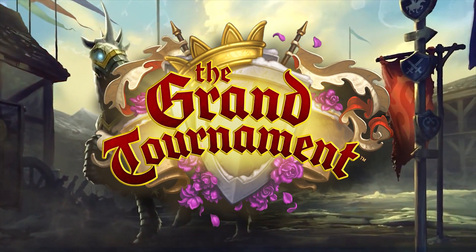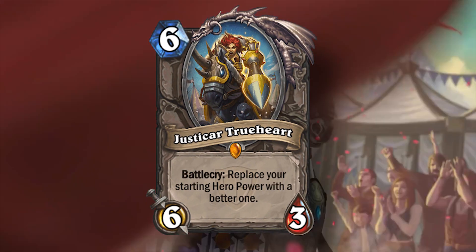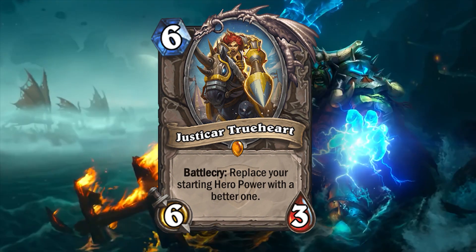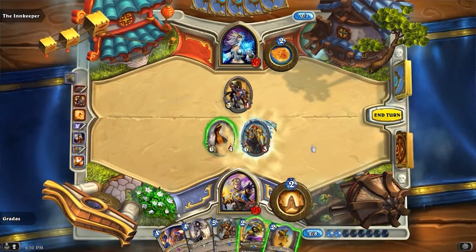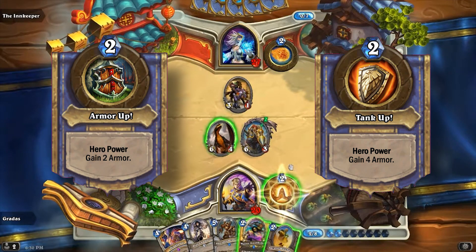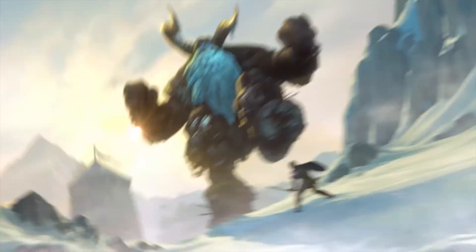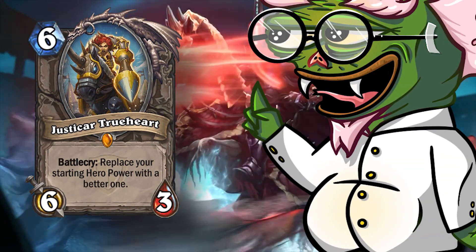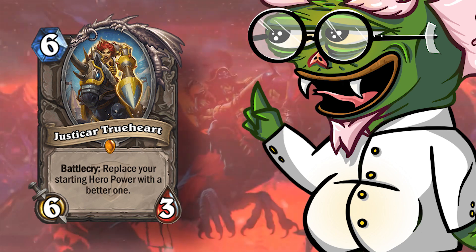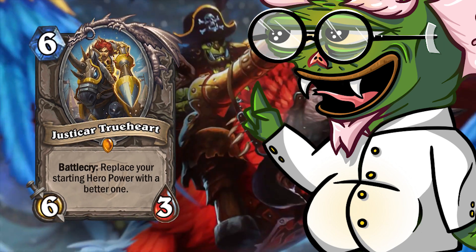From the Grand Tournament, we were introduced to one of my favorite cards of all time, Justicar Trueheart, who had the battlecry to replace your hero power with a better one. A lot of these weren't meta-defining, but Warrior being able to gain four armor instead of two was a really big change and added a new layer to control. If Justicar Trueheart was added to the core set, she would have to be buffed because at six mana this card might be too slow — four or five mana would be fine.